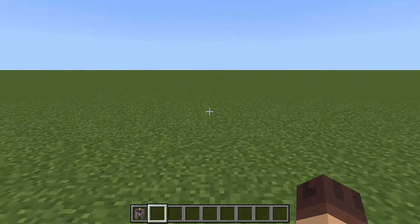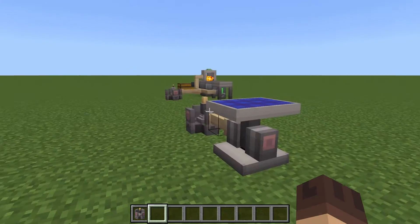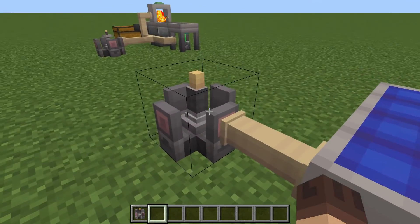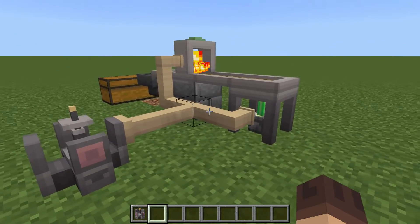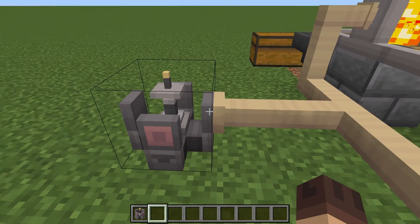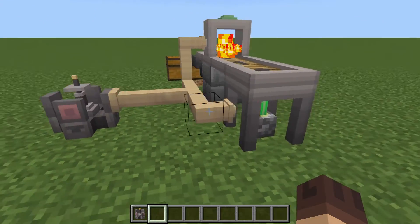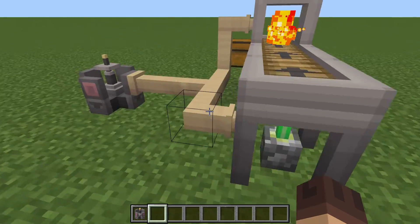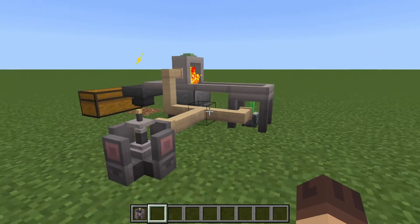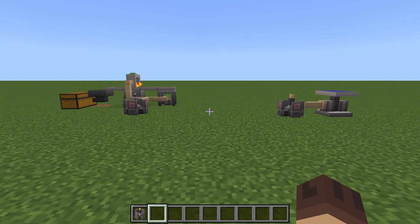This wireless power is super nice because now you can have your nuclear reactor set up in one area away from everything else, hook up the wireless, and then have your different production lines with wireless transmitters and receivers set up — no wires or cables all over the place.